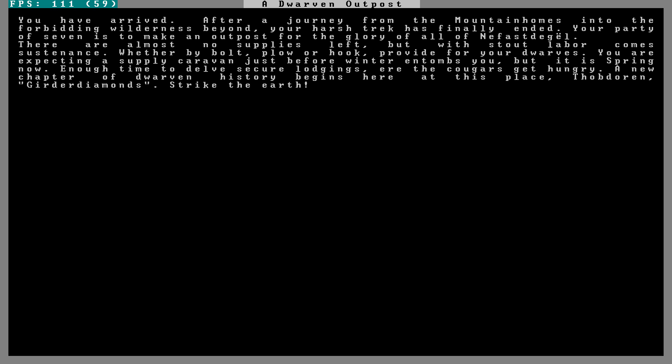There we go. 'You have arrived after a journey from the mountain homes into the Forbidding Wilderness beyond. Your harsh trek has finally ended. Your party of seven is to make an outpost for the glory of all of Nefastigil. There are almost no supplies left, but with stout labor comes sustenance. Whether by bolt, plow, or hook, provide for your dwarves. You are expecting a supply caravan just before winter. A new chapter of dwarven history begins here at this place — Thobdoran, Girder Diamonds. Strike the earth.'